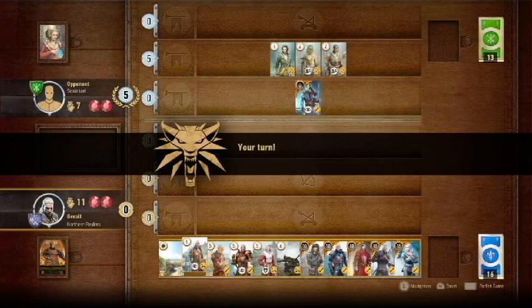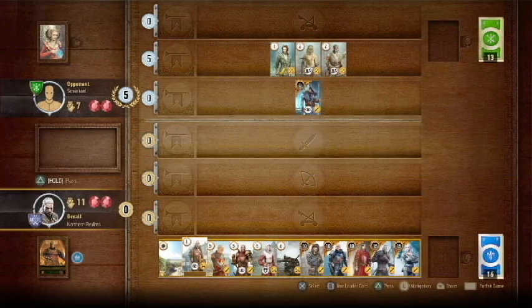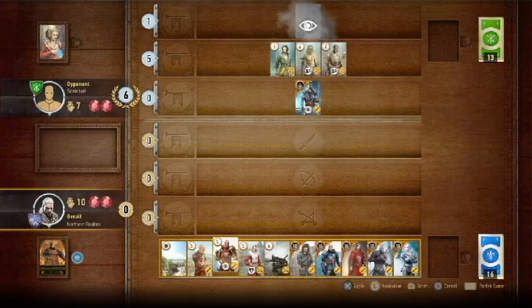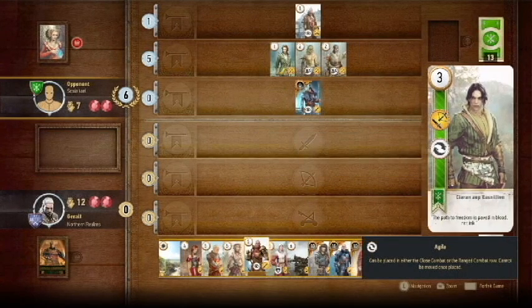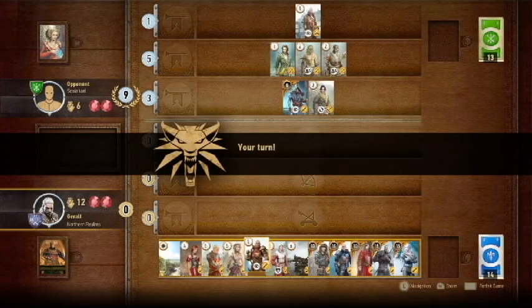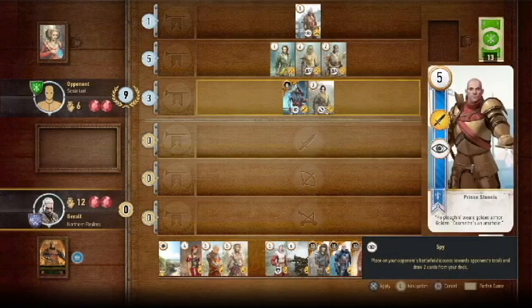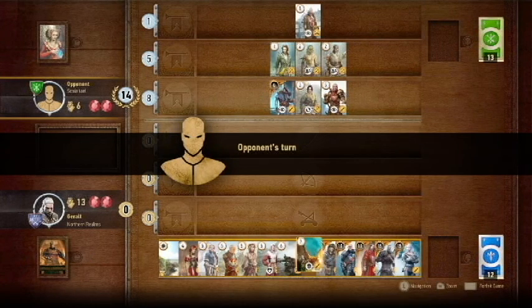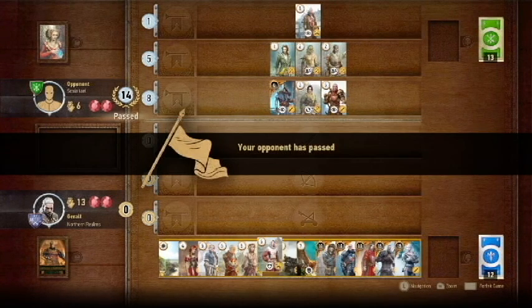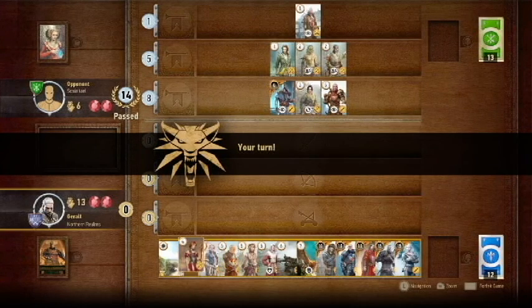Get your arrow guys out. We are going to give you a siegey guy, and you're going to give us two more cards. Getting some of our dregs down here. Let's get another arrow guy. And let's give them our last spy. And we get a scorched dragon, and another junk.